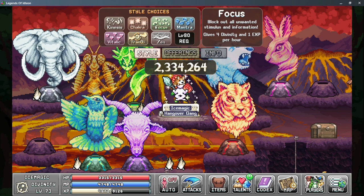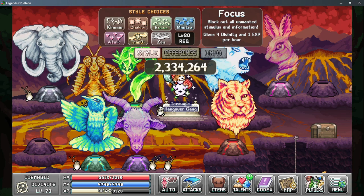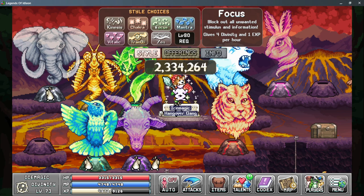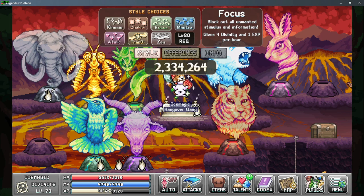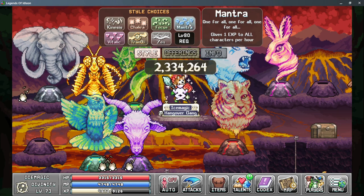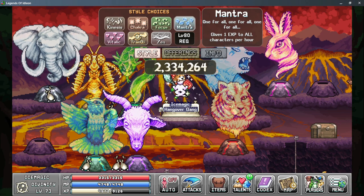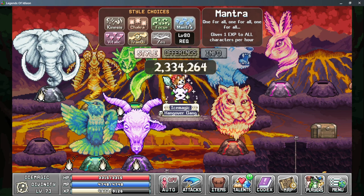Next up we have the Focus tab, and this is kind of the end of Stage 1 for you. I recommend sitting on Focus for a little while until you unlock about the first four Gods. After that, you really need to focus on leveling up your characters, which is where Mantra comes into play. Mantra gives you one EXP per hour to all characters, which means if you have multiple characters using Mantra, you can really gain a lot of EXP.